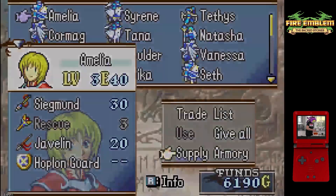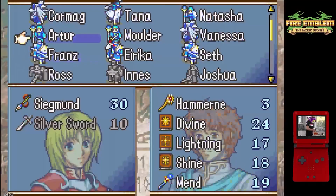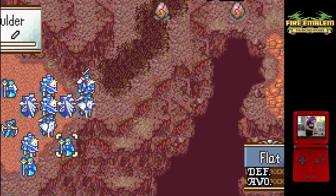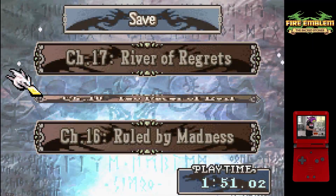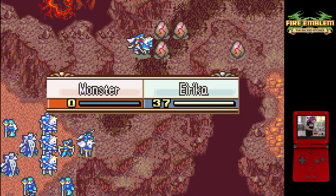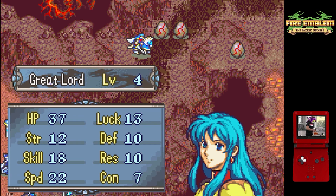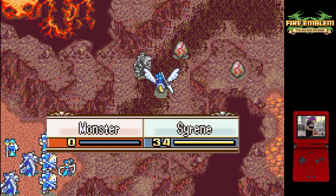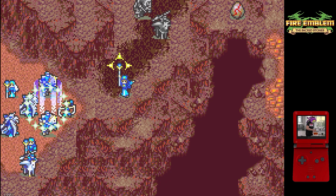That gimmick is that like 90% of the starting enemies are all eggs that can't move, can't attack, and slowly hatch into gorgons if you give them enough time. This poses some unique challenges — specifically the fact that they are eggs that can't attack us. It's like the two troubadours in chapter 15 that were annoying to kill because we had to go out of our way to attack them on player phase, except there are 24 of them and they also can't move.